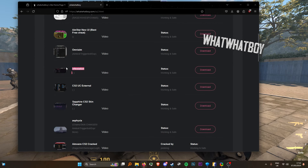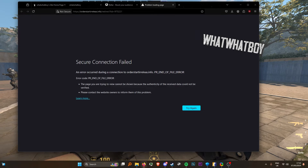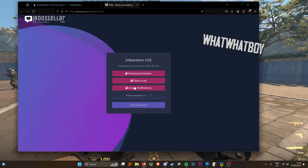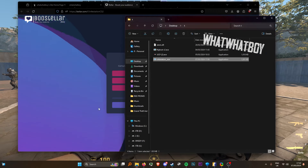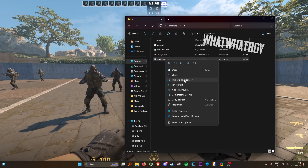The cheat I will be showcasing today is this one right here. All you need to do is press download, then it will take you to a website called Boosteller. Once you're on this page, it will ask you to do some steps. There's one step done — download the extension, accept the notification, just remove the notification straight after you accept them. Then download the extension, and once you do get the file, just remove the extension.